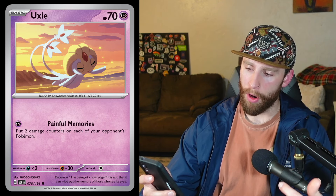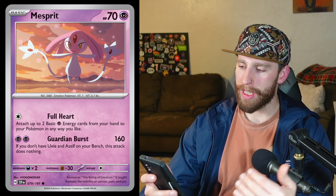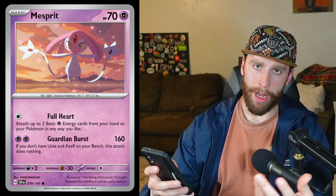Then we got Uxie. We got a lot of cool spread damage psychic Pokémon. Uxie has 70 HP — Painful Memories for one psychic energy puts two damage counters on each of your opponent's Pokémon. After Uxie, we got Mesprit — 70 HP — Full Heart for one colorless attaches up to two basic psychic energy cards from your hand to your Pokémon in any way you like. But you're going to be using that for Guardian Burst — 160 damage — though if you don't have Uxie and Azelf on your bench, this attack does nothing. So you want both Uxie and Azelf on the bench when using this attack, but it's only two energy and you're hitting for 160 — with a Muscle Band you're hitting for 180.